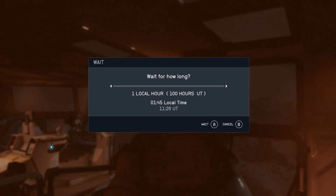Venus has a ridiculous amount of time per hour because it rotates extremely slowly. One local hour means one Earth hour — so waiting 24 Earth hours on Venus equals 2,400 universal hours. Resource generation from your extractors is based on universal time. So if you just wait one day here on Venus in your ship — which is 24 local hours — you're getting 2,400 hours worth of extraction out of your resource extractors.